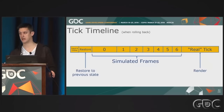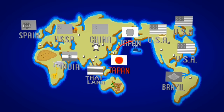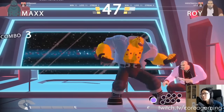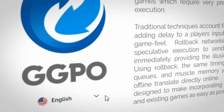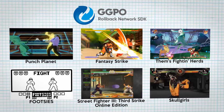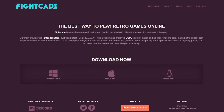If rollback netcode sounds more complicated to implement than delay-based, it's because it is. This all has to happen in one tick — if done right, that's 16.66 milliseconds and no more. But if done correctly, it will allow more people to have more playable matches online. I've had excellent games in Punch Planet playing from Korea to California because it uses GGPO, the rollback netcode for fighting games invented by Tony Cannon. He's even made it free to use under the MIT license, and the technology is used in many games already, including old-school arcade games played through Fightcade.